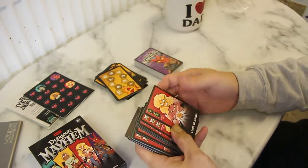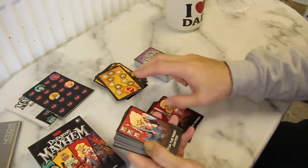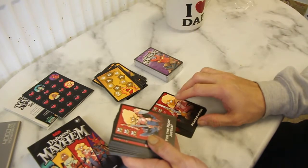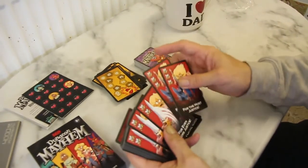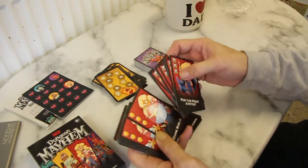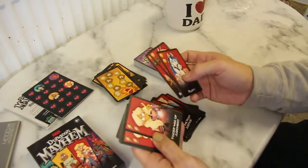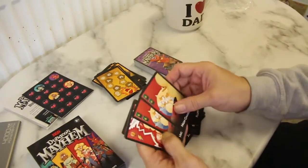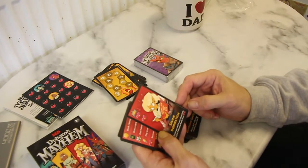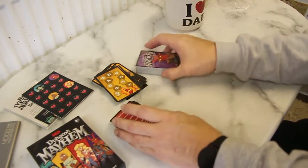Next we've got the paladin deck. We've got Cure Wounds, Divine Smite — quite a powerful one — and Fighting Words. Whereas the mystic was drawing lots of cards, the paladin seems to be quite good on defense, healing, and fighting, which is about right. We've also got For the Most Justice, For Even More Justice, For Justice, Divine Shield, Spinning Parry, Finger Wag of Judgment — these have been written with quite a high sense of humour — High Charisma, Banishing Smite which destroys all defensive cards, Divine Inspiration which puts any card from the discard pile into your hand, and then two standard cards.